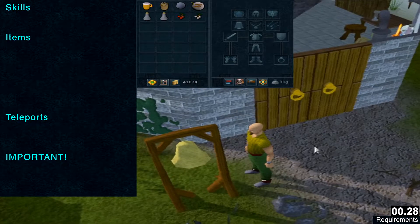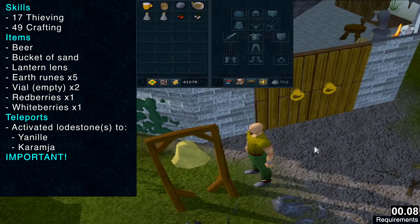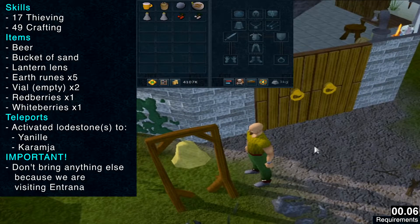Welcome to the Hand in the Sand quest guide. The skill requirements are 17 Thieving and 49 Crafting. The items needed are beer, bucket of sand, lantern lens, 5 earth runes, 2 empty vials, red berries, and white berries. The teleports needed are activated lodestones to Yanille and Karamja. Also, do not bring anything else because we are entering Entrana at one point of the quest.